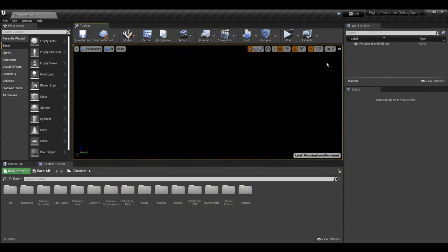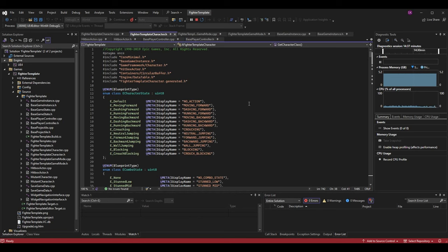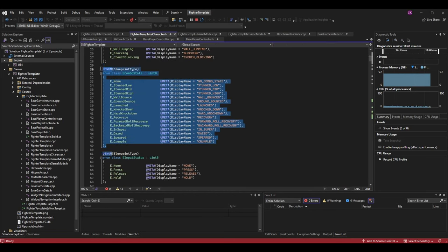With that out of the way, let's get started. We want to go into the code and specifically into my fighter template character.h — essentially my base character.h file. In here I have an enum called EComboState that we covered previously in the series. It has all sorts of different states for stuns, bouncing, hard knockdown, and recovery. I've also added E_Crumple as a new combo state, and that's what we're covering today.